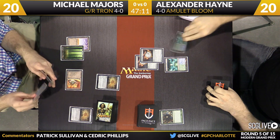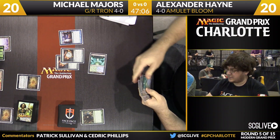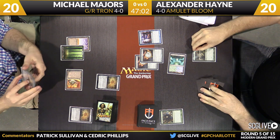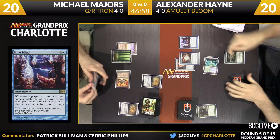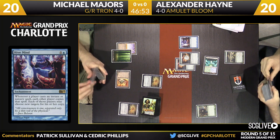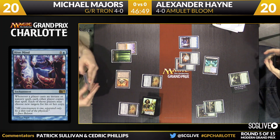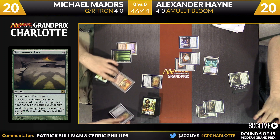Simic Growth Chamber is going to get a couple of triggers thanks to the two Amulets, and now it's going to return itself. And there's a Hive Mind — I think we might have a Pact here in just a second. There is a Summoner's Pact. The nice thing about Alexander, if you've never met him before, he's very nice and very giving. So as a result, he gets Summoner's Pact, and so does Michael. So generous — sportsmanship is very important in Magic.